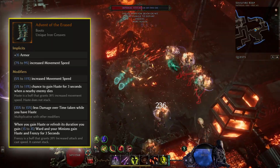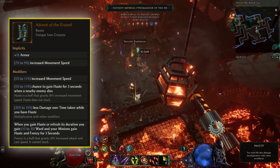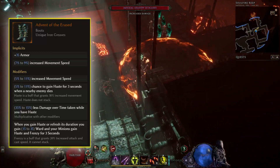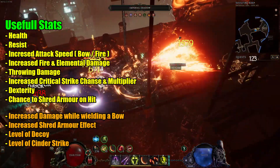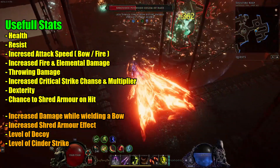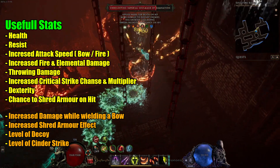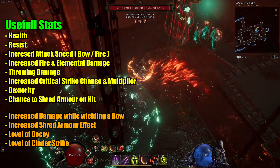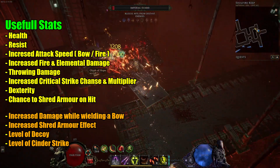We also get less damage over time taken while we have haste, a chance to gain haste for three seconds when a nearby enemy dies, and also some increased movement speed. As these boots are Weavers Will unique, the extra stats will be different for every player. For stats, try to go for health, resist for the cap, increased attack speed, bow or fire attacks, increased fire and elemental damage, throwing damage, increased critical strike chance and multiplier, dexterity, chance to shred armor on hit. For class-specific stats, try to go for increased damage while wielding a bow, increased armor shred effect, level of Decoy, and also level of Cinder Strike.